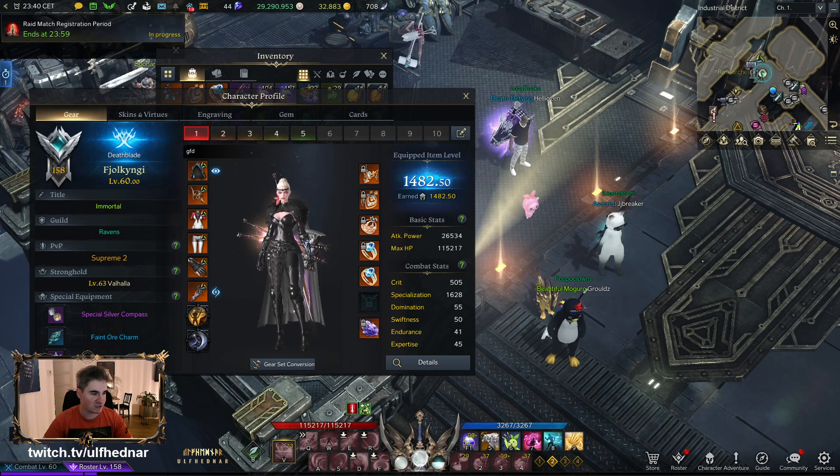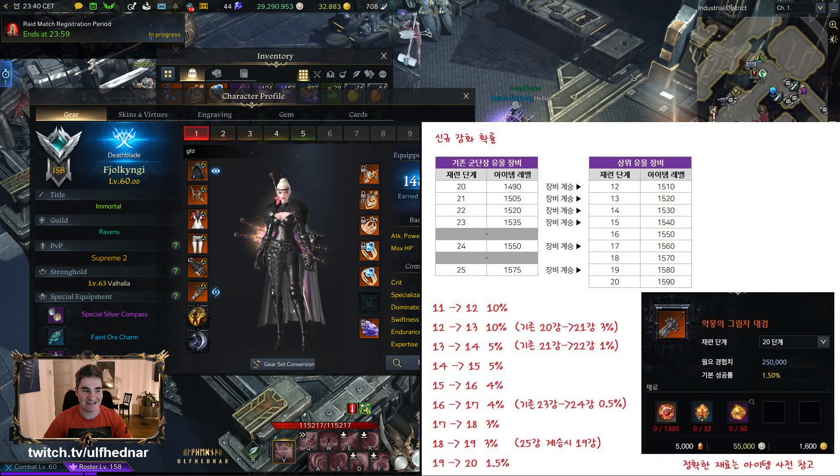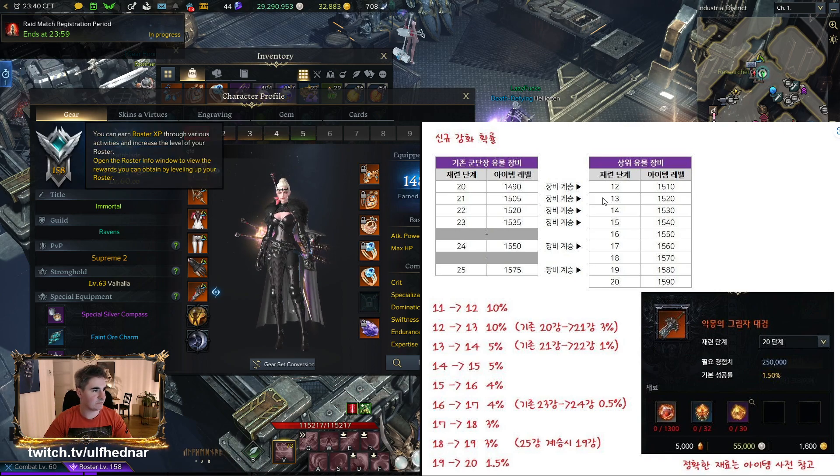I'll show you the item conversion from Korea. So looking at this — your old gear here, the plus 20 or plus 21 — if you're plus 21 on everything at 1505 item level, your gear will convert to plus 13 but you will be at 1520 item level. I'll show you why now.